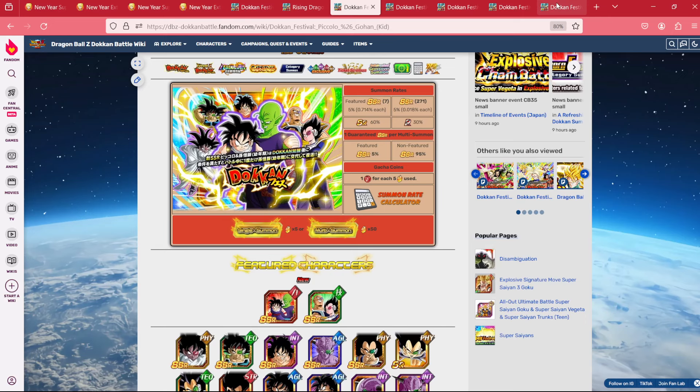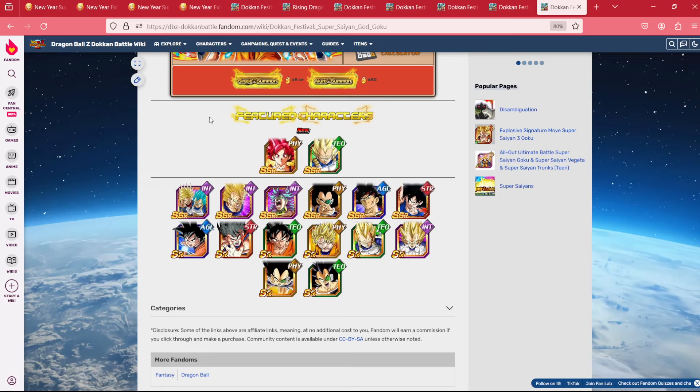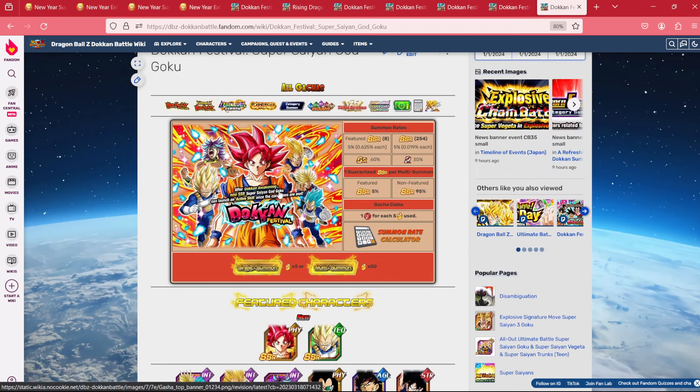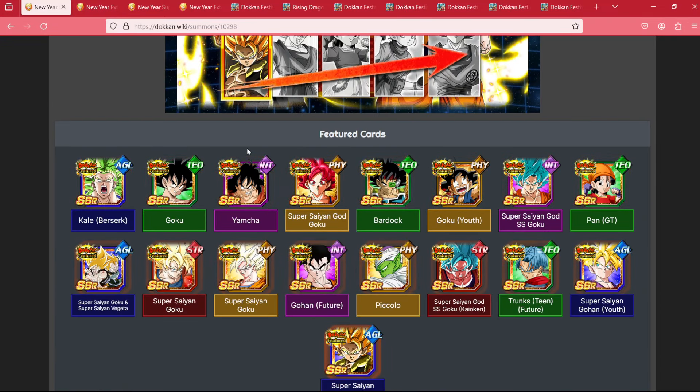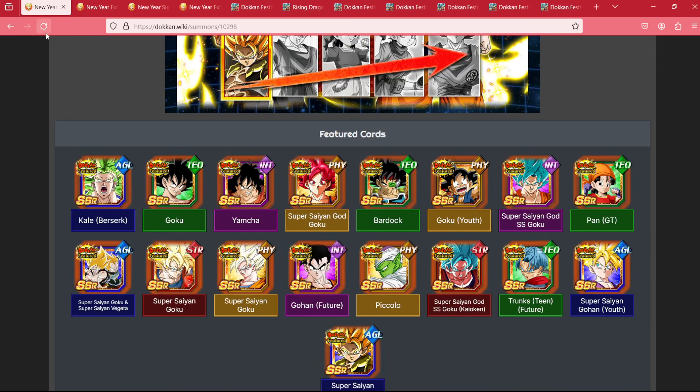Following them should be the Gohan and Piccolo banner. There's a lot of value to this banner — Turles returns, Yamcha returns, Gohan and Piccolo themselves are very good. But again, with these two, they're also on the step up, so you're not losing much. This will also be the banner pre-Saiyan Day. Saiyan Day will begin on March 18th, and that banner will look a lot like this — we'll get a new Dokkan Festival unit. God Goku will return on that banner and more than likely Super Full Power Saiyan 4 Goku.